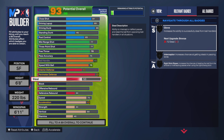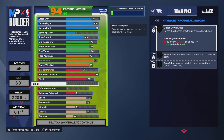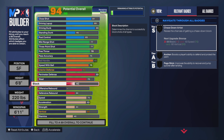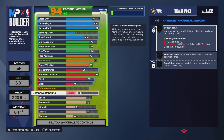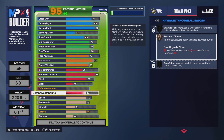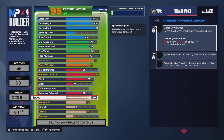Now onto the steal — put that at a 70. I know y'all want some steals, especially in the passing lanes, bro. You need Pick Pocket on bronze at least. Now onto the block — y'all might not like it, but you can still get some stops. Put block on a 40. For defensive rebound, put it up to a 60 — you do get Boxout Beast, that's why it's worth it.